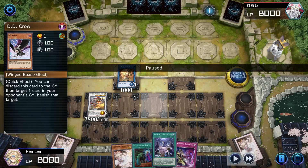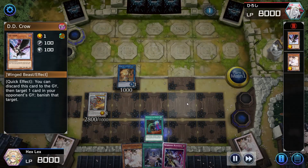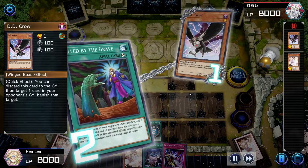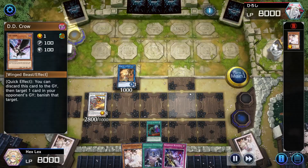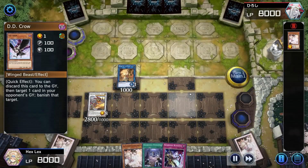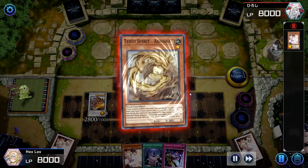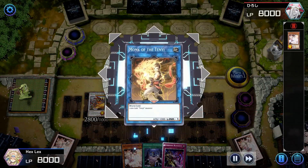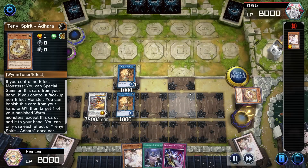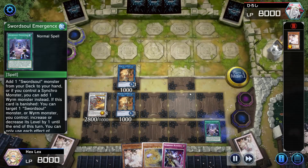Now my opponent has a D.D. Crow — so I'm really glad I saved that Called by the Grave to stop this D.D. Crow. This is kind of why it's worth considering not negating the Ash even if you don't have your own Ash — though without one it's harder to say. You could make an argument for either case, but with the Ash in hand we very much want to keep that Called by.